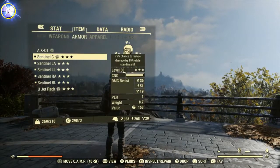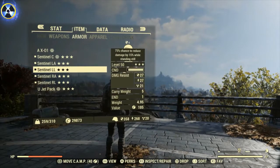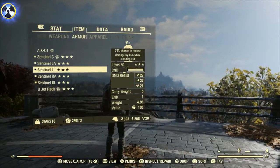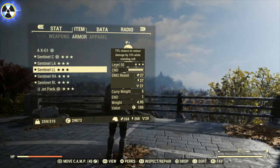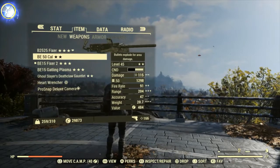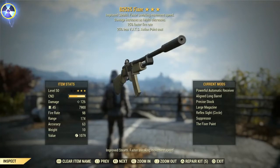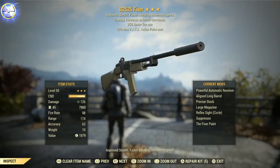For armour, I always have my sentinel armour — all matching pieces, all round. It gives us a 35% chance to reduce damage by 15% whilst standing still, a really good perk for your character. For weapons, we're using anything bloody since we're a bloody build. One of the best guns in the game is this one — if you have a chance to get an older one, I consider this the number one best weapon in the game. Not legacy rubbish — this is the best gun, I won't give it up for anything.